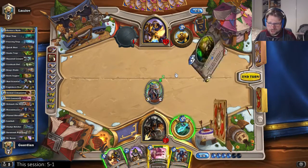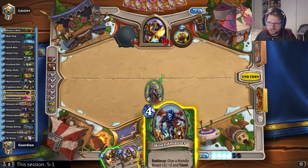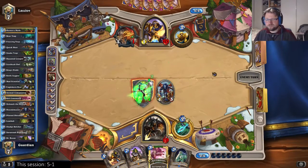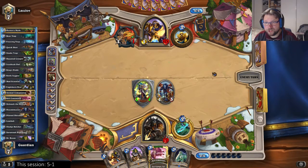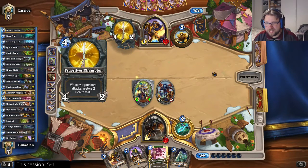Getting to draw my belcher is nice. I don't have any other beasts so I will go with the houndmaster now. Houndmaster value later on would be a bit questionable since I don't have other beasts. Now this match is dead even.